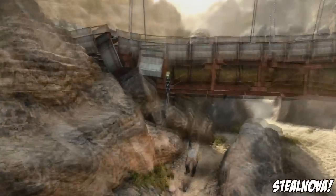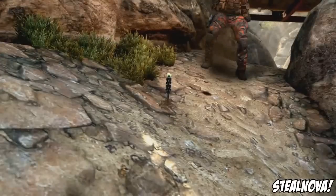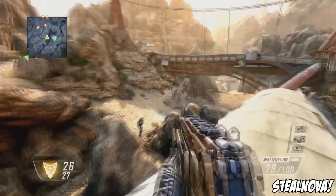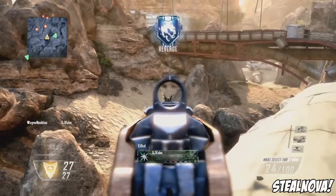He throws a cool stun grenade which sticks into the ground — it's got a little knife so it stays in place rather than rolling around like a normal flashbang. You could probably stick people with it and it might even kill them like a tomahawk. It shoots off a little electric pulse, probably blinding them, and I'm not sure if it's like an EMP grenade that turns off equipment. Once he gets a kill, a notification pops up saying 'revenge,' so this is the new way the game indicates revenge kills, executions, paybacks, and double kills.